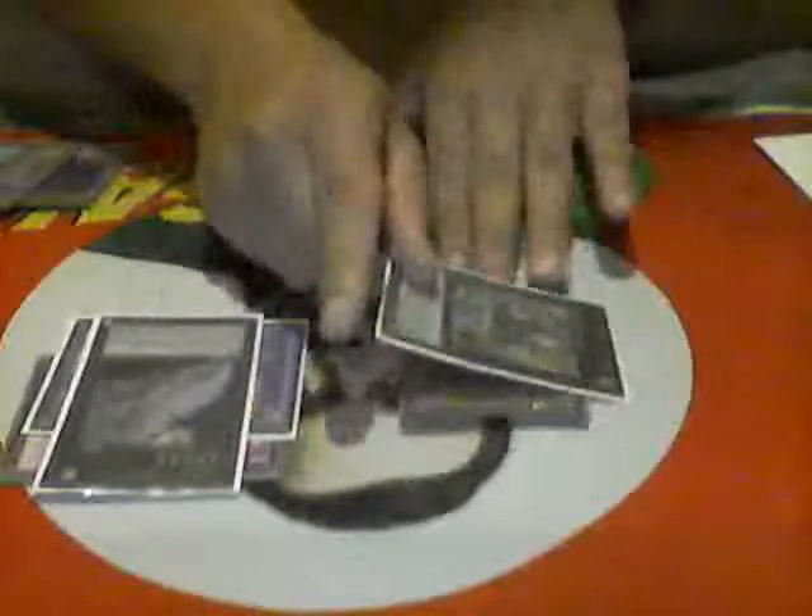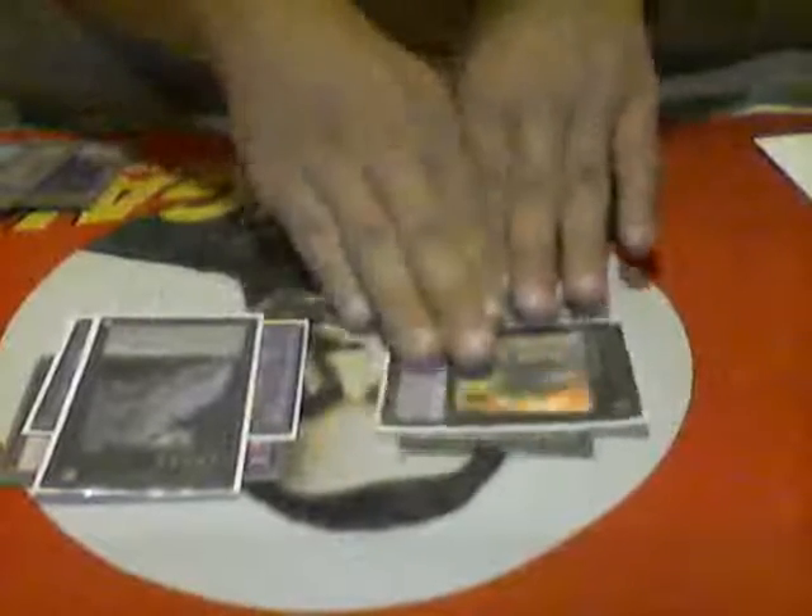So this combo, if you're going first, just has a 3200 defense monster on board, Artifact Durandal, and you still have two cards in hand.